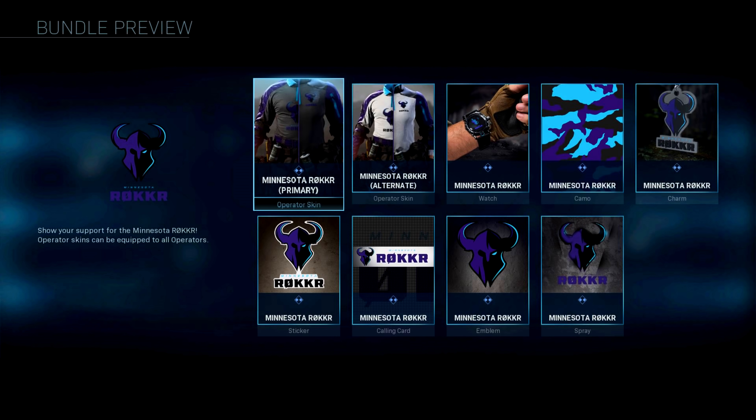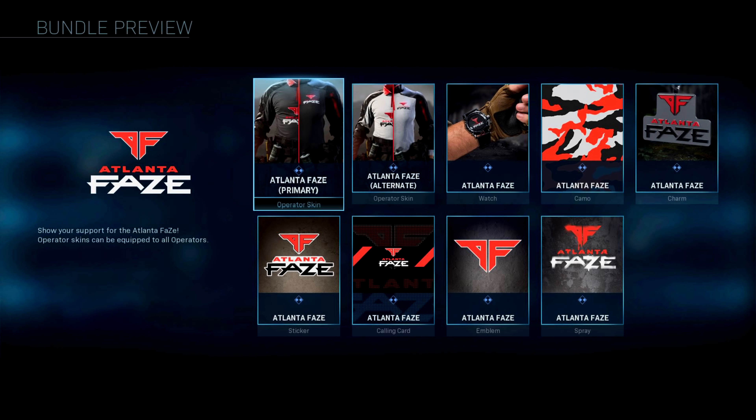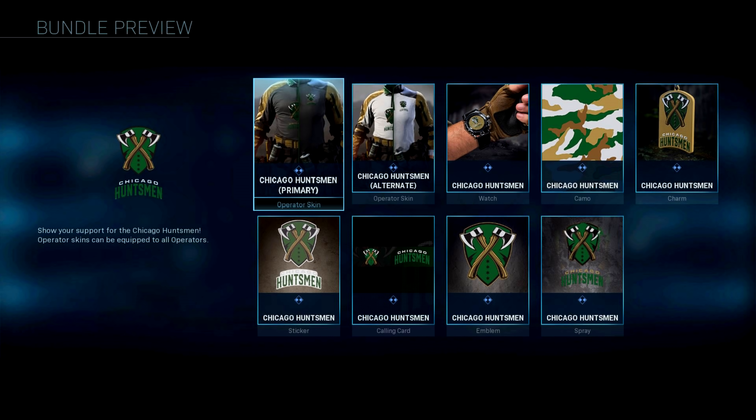The pack is going to include two different types of outfits — a primary outfit and an alternate outfit — a watch with the logo of the team you're choosing in the background, a camouflage pattern, a charm, sticker, calling card, emblem, and a spray.